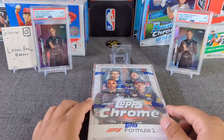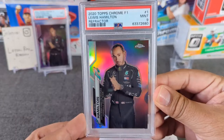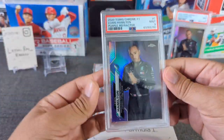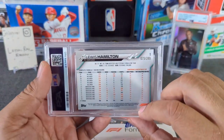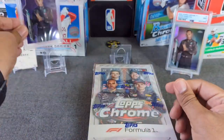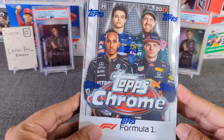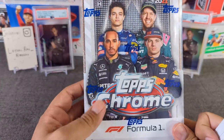As you can see, our guest openers for this opening are a Lewis Hamilton Refractor from last year, PSA 9, and then a Lewis Hamilton Purple Refractor — this one's to 75 out of 3.99, also a 9. Pretty nice cards for sure. Good luck. Let's hit some bangers.